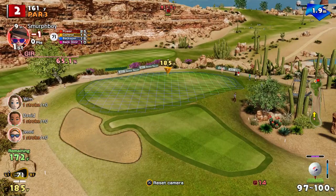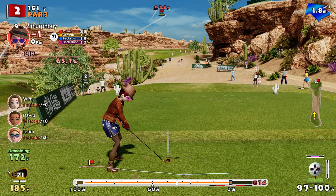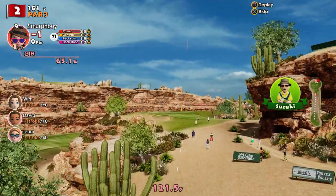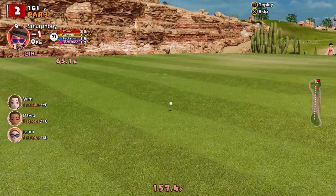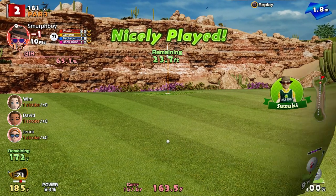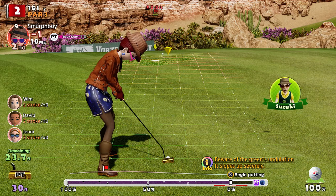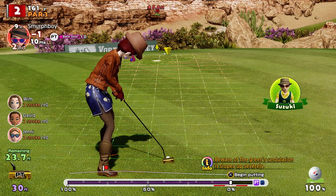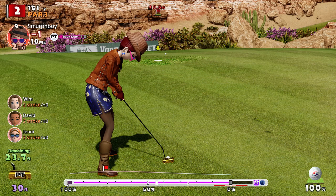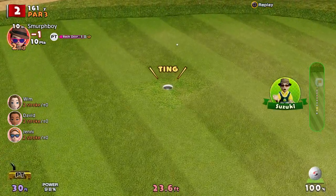So two is the tricky par three. You've got to get this close, that's the trick here. We're a bit uphill, a bit downwind, didn't get the spin I wanted. However, I think we're going - sloping uphill, breaks to the left. Cheers Suzuki. Got it, birdie.